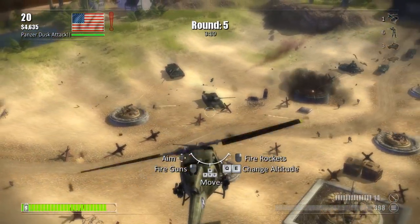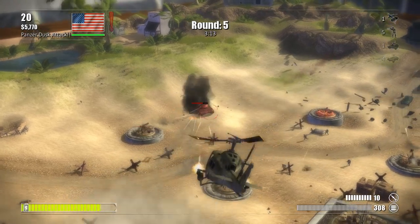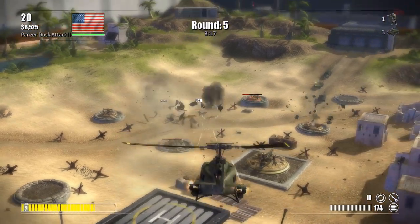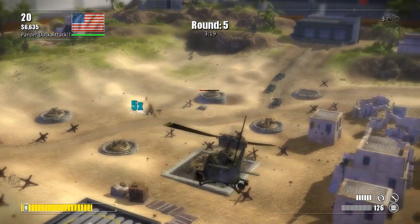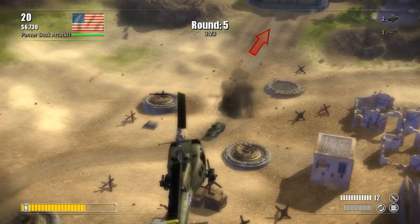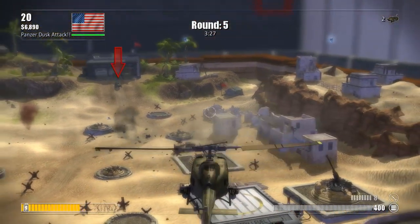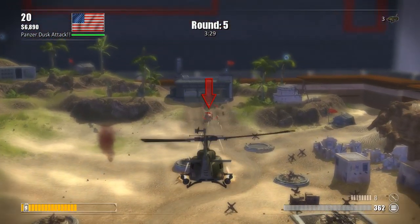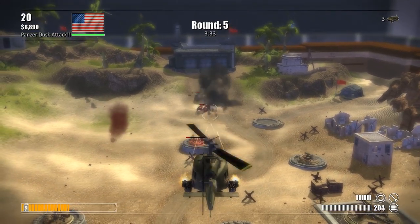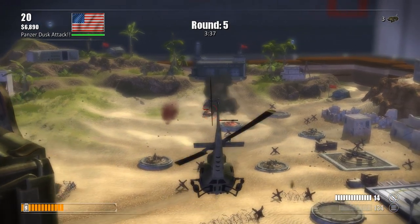One of the vehicles you can actually use is shown right here. I've seen another map that has a tank, but this one is the helicopter. You do get different ones depending on the map — I was on another map that had an Apache, but this one seems to be a Huey attack helicopter. You've got machine guns, you've got rockets, and they work really well against basically everything. Sometimes against the special boss enemies, it seems to be one of the most effective ways of taking them out — or sometimes the only way, depending on how you set yourself up.